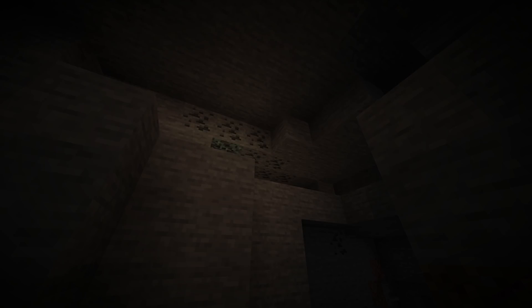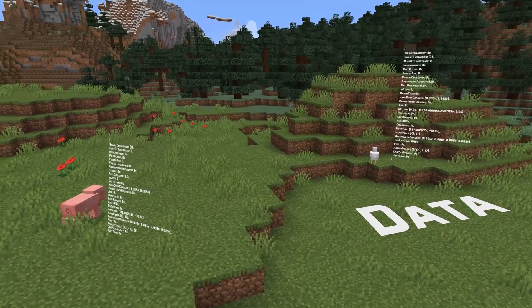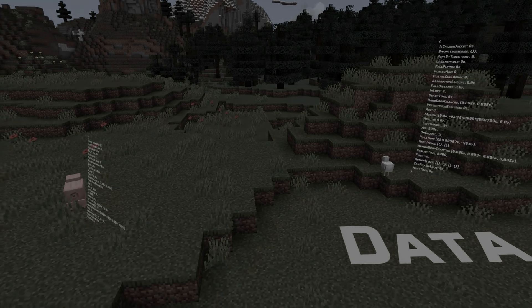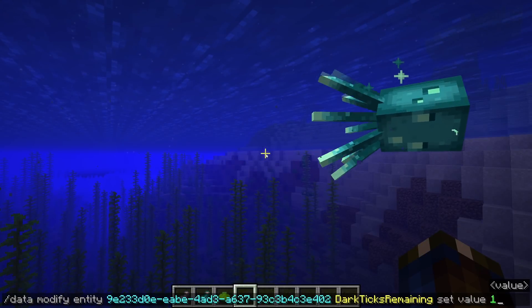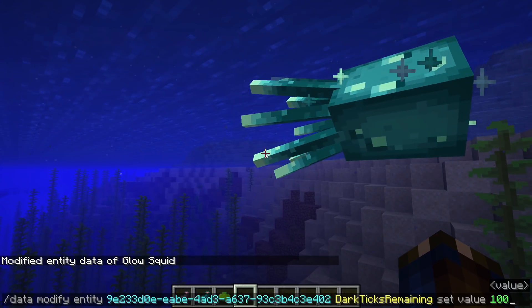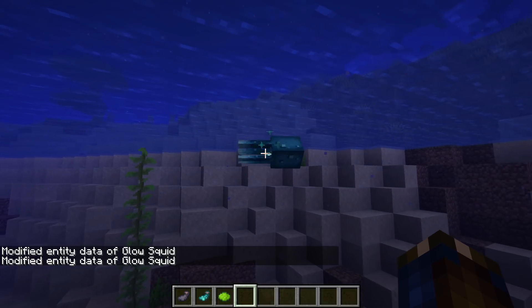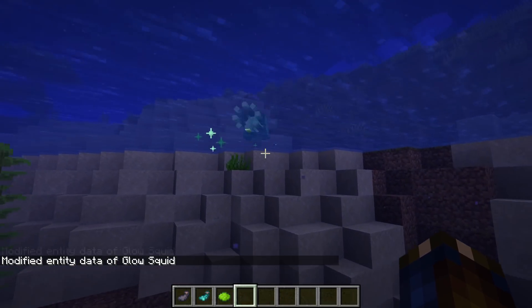No other form changes for this snapshot. Let's talk about some of the new types. Of course the glow squid is a new entity type, and it has a field in data that you might find interesting: dark_ticks_remaining. This is used by the vanilla game to tick down when the squid has taken damage and thus is not emissive at that point, but it can also be manipulated with commands.